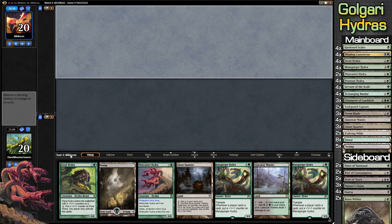What do we got here? So we have a Feral Hydra, we have Mistcutter. This is not the most amazing opening hand, I'm not going to lie. It's worth keeping because we do have a bunch of land, we can do a bunch of stuff — we just don't have any of our cool stuff.